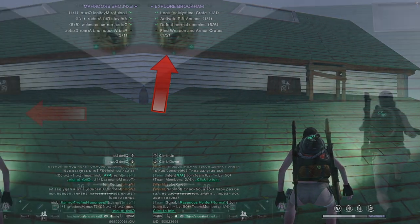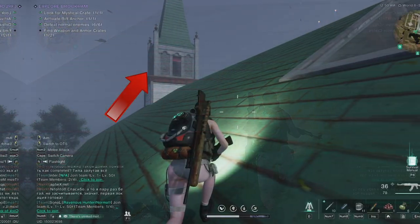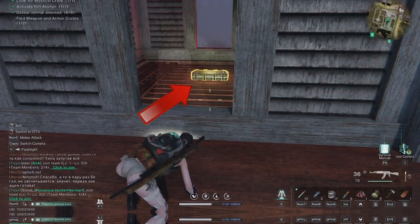Head up to the next roof. Turn left. Go up to the tower. Pick up the crate.